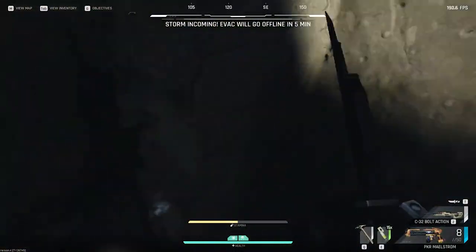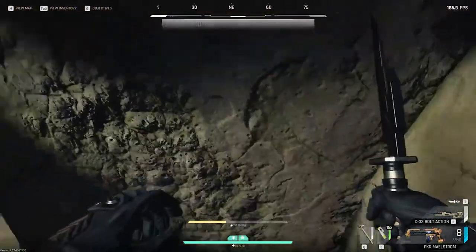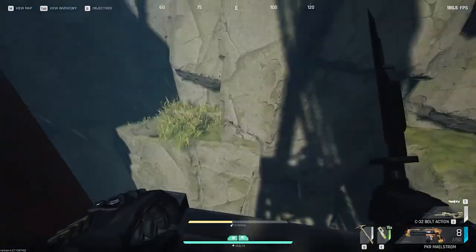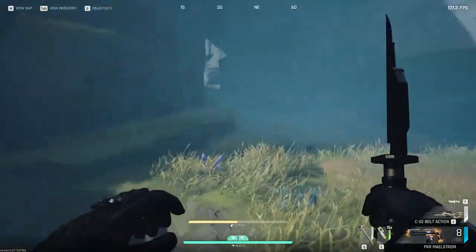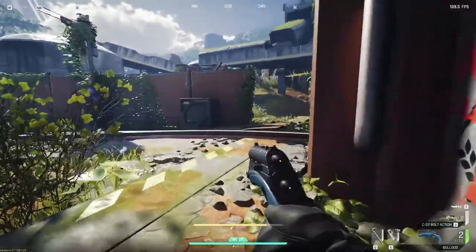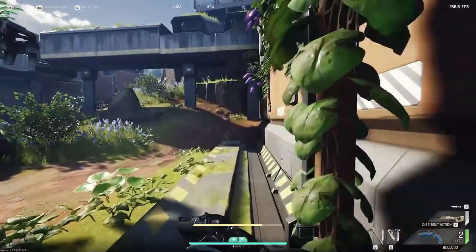Tip four is some more parkour on the cliffs between the southwest collection point and the base camp main office entrance. Hop up on these two little ledges as shown, then hop across to the metal platform holding up the track, and then back across to the cliff, and you're on your way to the main office faster.